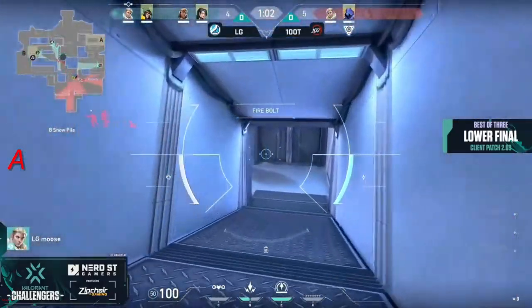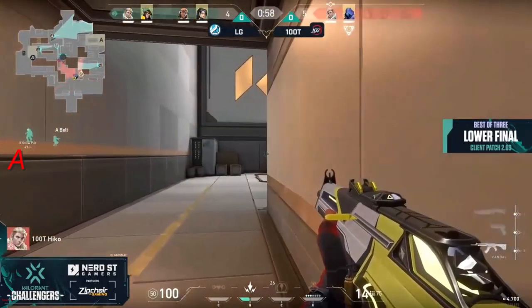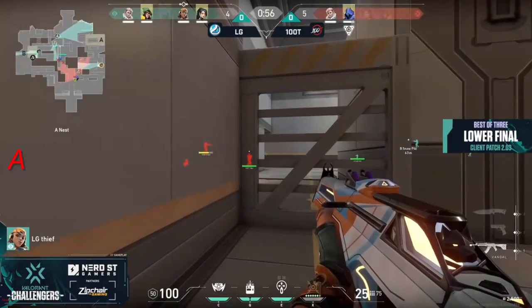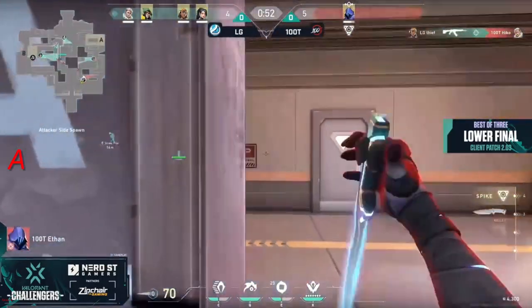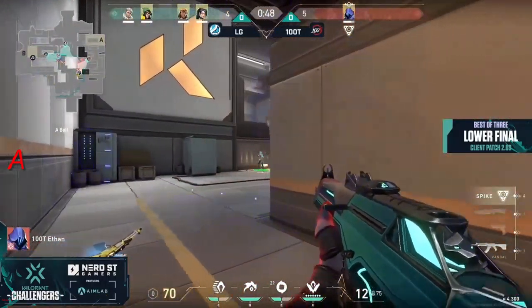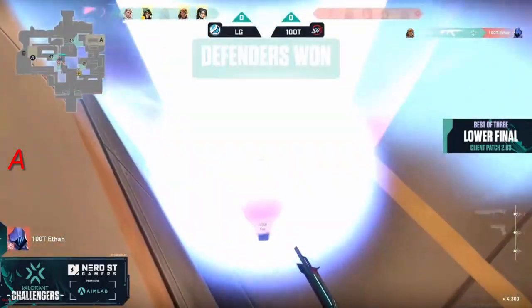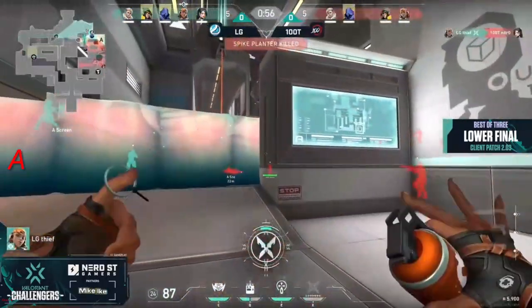One thing they have on their side is time, and they have hiko alive as well, which is always good to have late round. Aldrone's gone, the recon's not up for another 25 or so seconds. Thief gets a timing kill — ego down within a 1v4 and potentially even a 1v5 if things get really bad. He can go for the retake, but the spike is also being committed.